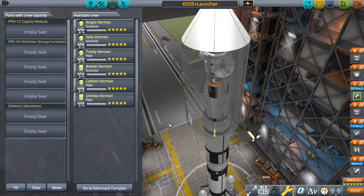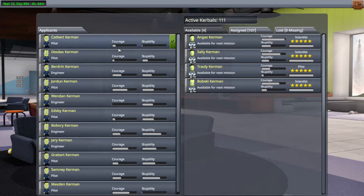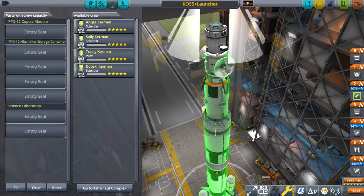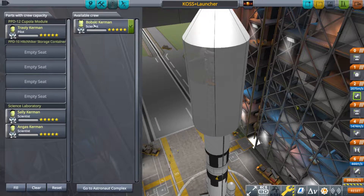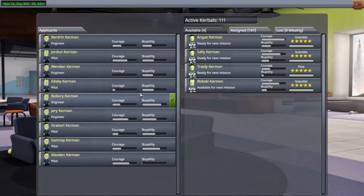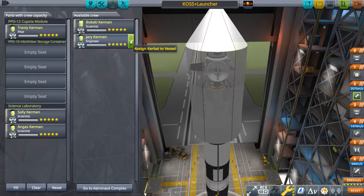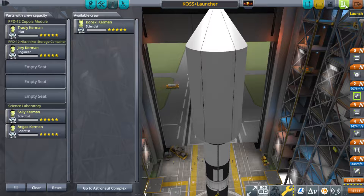Anyway, we've got to recruit this vessel, so let's find some good Kerbals here. You guys can stay, you guys are good. Let's see, we'll have recruit capacity. Alright, so we've got a science lab, a hitchhiker storage, and a cupola. So we're going to put Trae Oli, our commander, in the cupola unit. We're going to put our two scientists in the lab, and our other scientist in the hitchhiker storage container. Honestly, I think I should replace this guy with an engineer, because I do not like my solar panels broken. Anyway, let's get on with the launch.